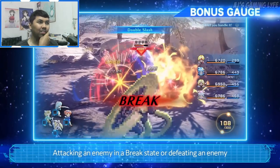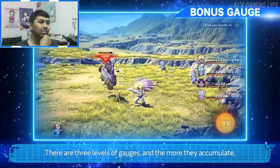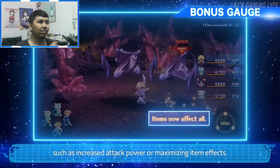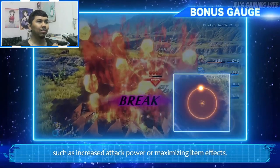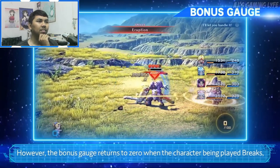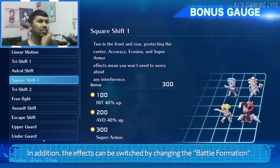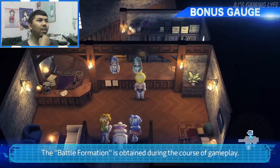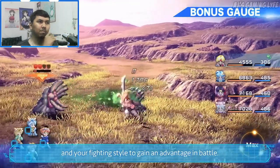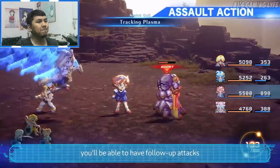Defeating enemies also accumulates a bonus gauge. There are three levels of gauges, and the more they accumulate, the more favorable effects they bring to the party, such as increased attack power or maximizing item effects. However, the bonus gauge resets to zero when the character being played breaks, so be sure to fight well while maintaining the gauge. The effects can also be switched by changing the battle formation, which is obtained during gameplay. Find the formation that best suits your party and fighting style to gain an advantage.